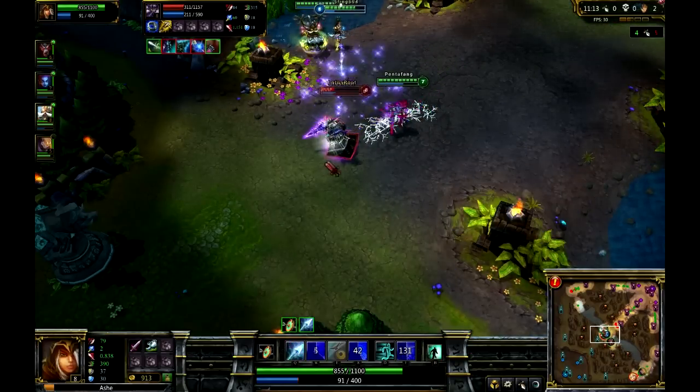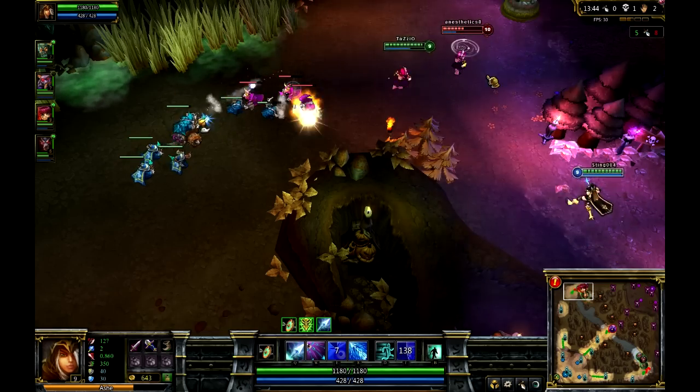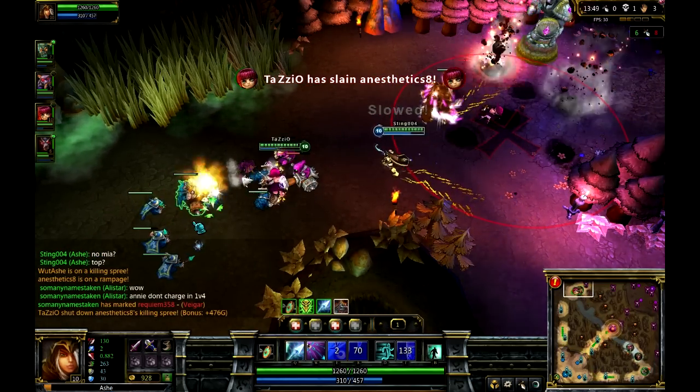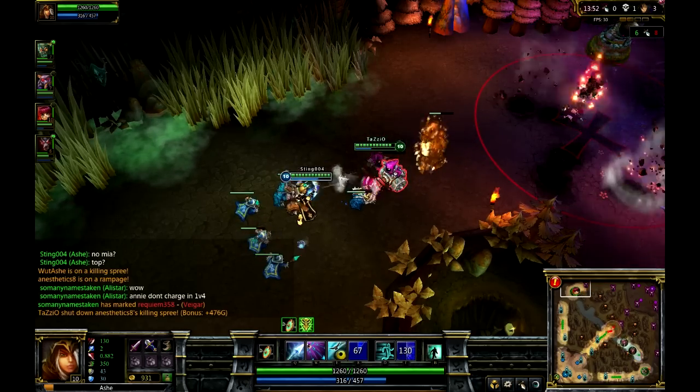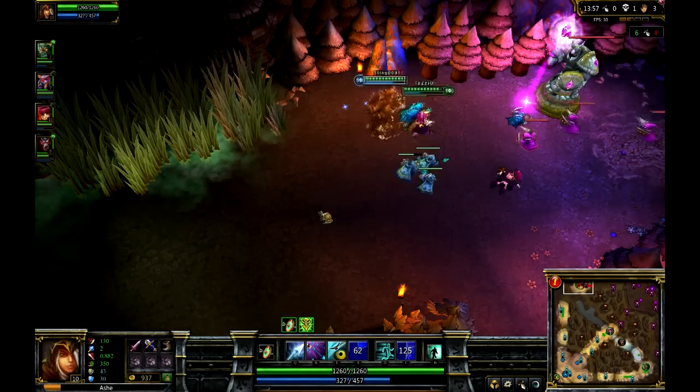Next up we've got Hawkshot. This is going to have two things: a passive that gives extra gold whenever you kill, and when you activate it, it's a scout. You just click on the map and you are going to reveal everything on the way to that destination. It's an amazing skill — I wish every character had a way to scout like this. Here you can see I'm going to use it because I suspect somebody's coming. Watch — I can see him coming. Now he backs up because he saw it.